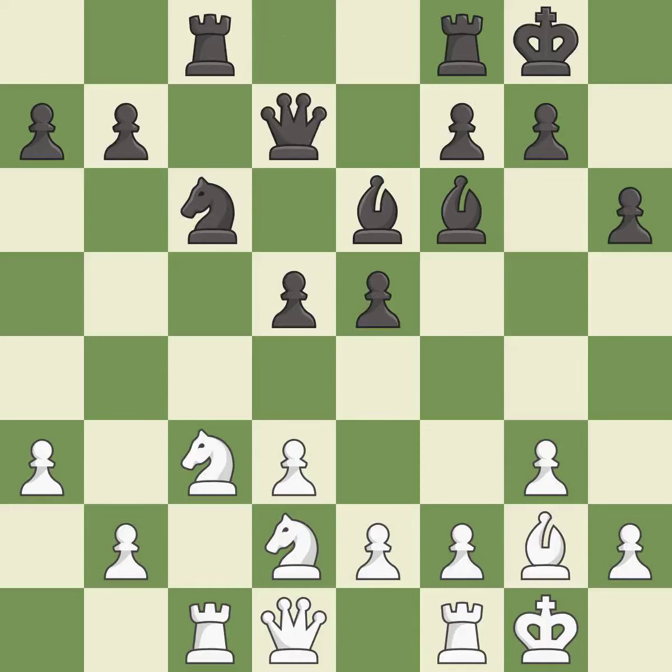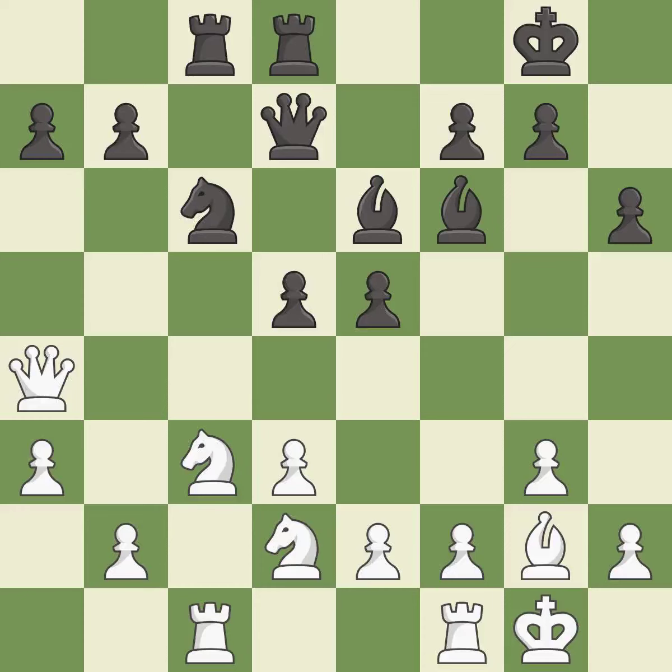This connects the rooks, which helps them coordinate together in the future — best. The rooks can see each other now, allowing them to provide mutual defense — best. Right on target — best. This is not the best — an inaccuracy. This is a fair move — good.